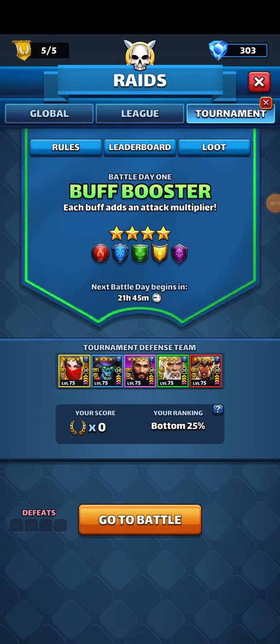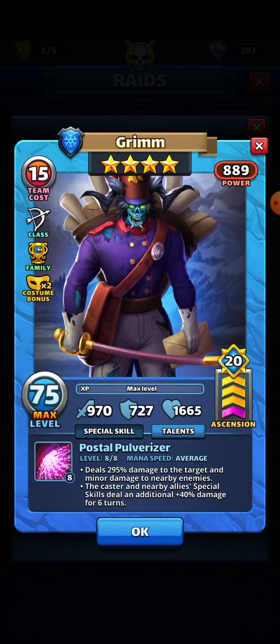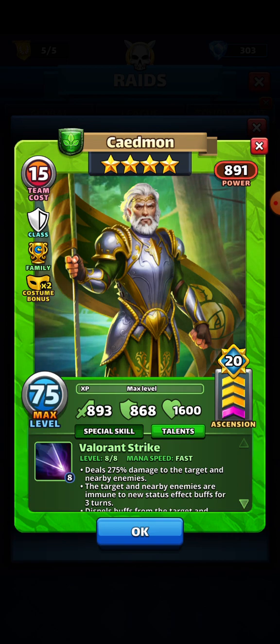Good morning family, welcome to day one of our Buff Booster four-star all-colors tournament. This is the defense team I went with. We already know what Lishu does — costume number two, silence to three enemies. We have Grim, who does increased damage for six turns for the special skills of him and his allies. I wanted to put him between two attackers, but I don't know where to put him if I don't have him at one of the wings.